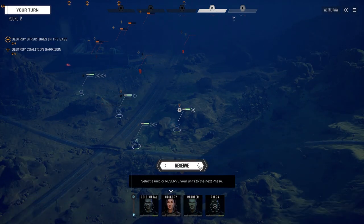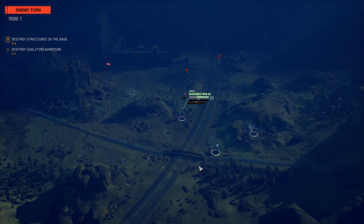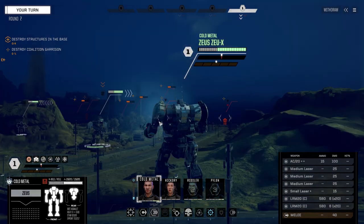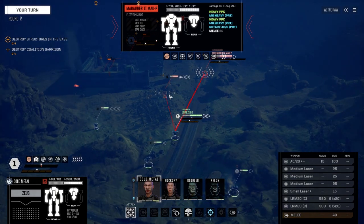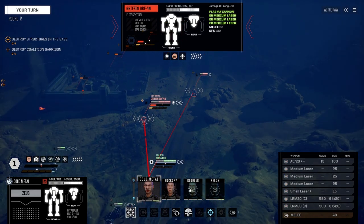We're going to reserve. I want Cold Metal to move up — I want to see what this mech is. Interesting. Let's get to a position to see what we're up against. Okay, that's like a Marauder — pirate version with a Rotary AC5, heavy PPCs, and two heavy machine guns. That's not good. And there's a Griffin 4N — not so bad. But this guy's the one I don't like.